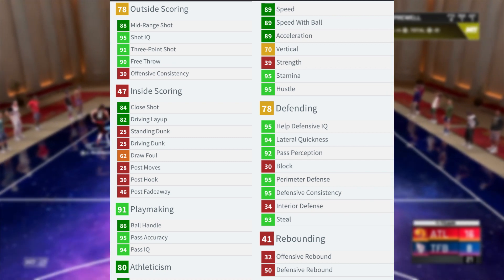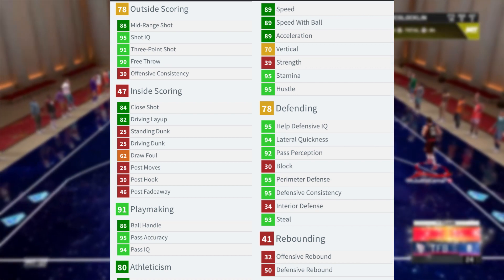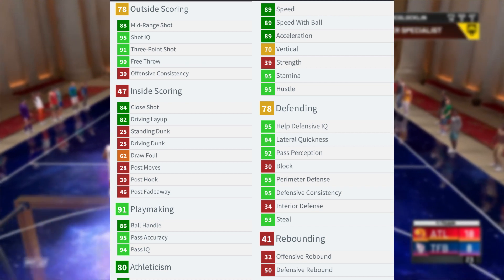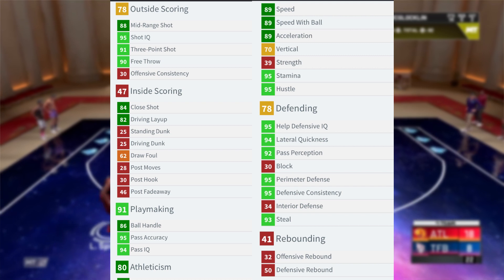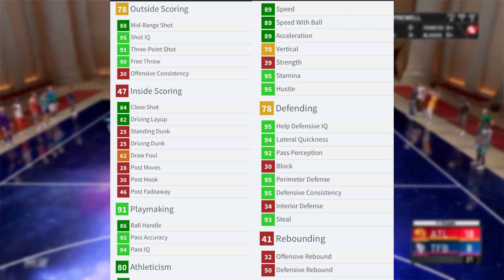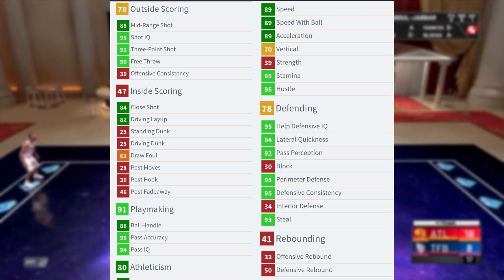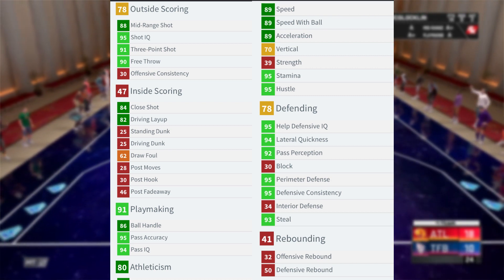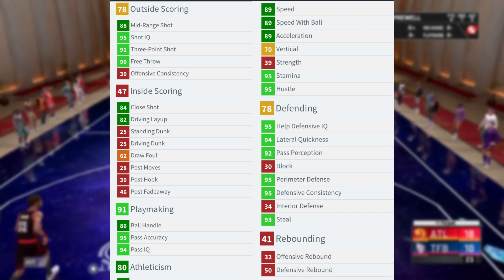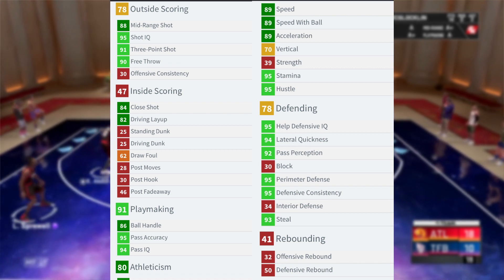Defending 87: 34 interior defense, but 95 perimeter defense for Kirk Hinrich? I don't remember Kirk Hinrich ever locking anybody up. 95 help defense IQ, 75 pick and roll defense IQ, 94 lateral quickness, 92 pass perception, 74 reaction time, 93 steal, 30 block, 79 shot contest, and 95 defensive consistency. His rebounding is trash — 32 offensive and 50 defensive. He can't rebound at all.